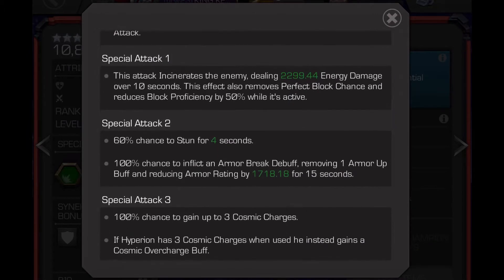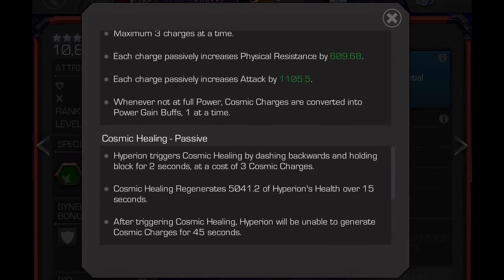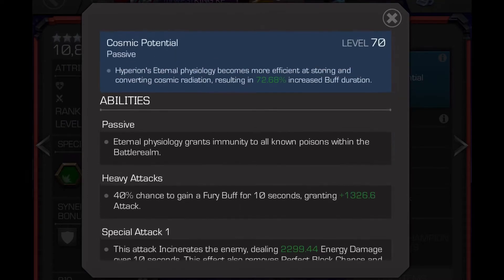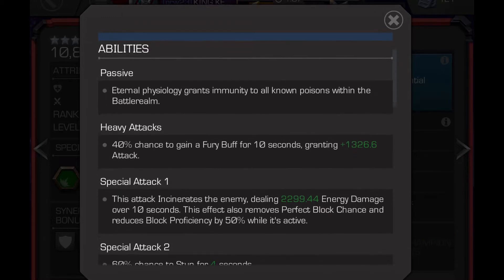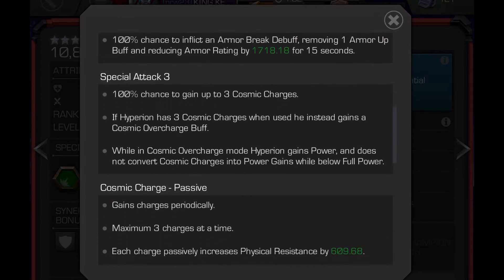His special 2 will armour break and has a 60% chance to stun for 4 seconds. On special 3, Hyperion will gain 3 cosmic charges which increase damage, and if he consumes all 3 charges he gains cosmic regeneration over 15 seconds.